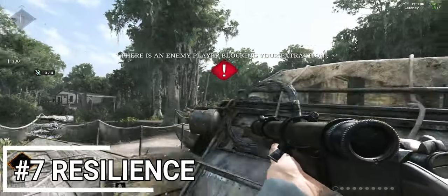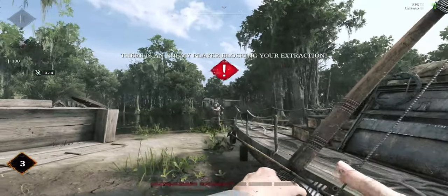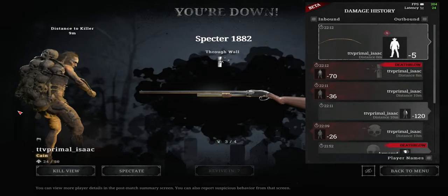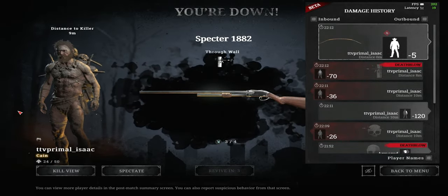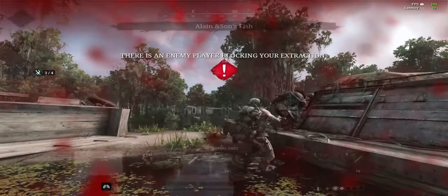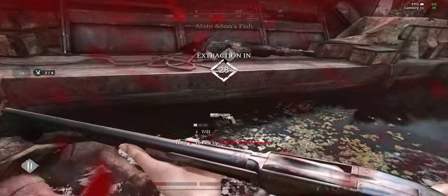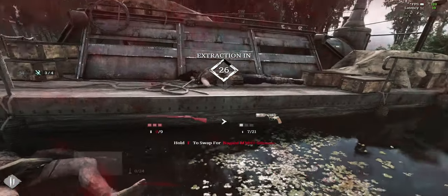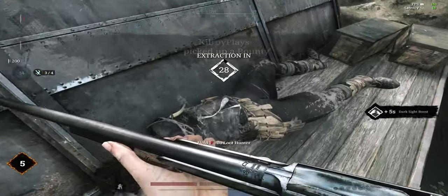Because this is a solo trait video, I'm using perks that work hand in hand with one another, so Resilience has made it onto this list because you need to use it with Necromancer. If you're down and you use self-revive with Necro, Resilience will revive your hunter with full health. Without this trait you'll probably be an instant one-shot to pretty much every bullet in the game, so for three trait points it's a small price to pay to revive at 100 health.